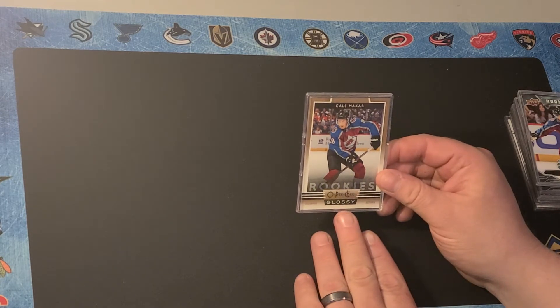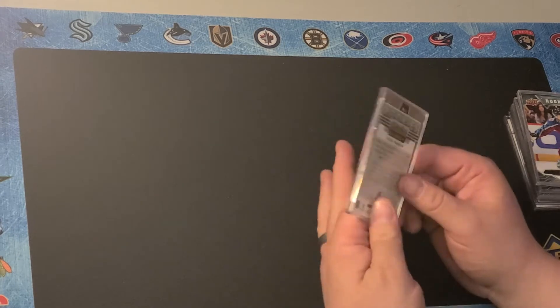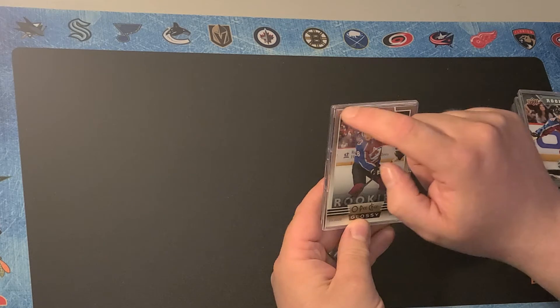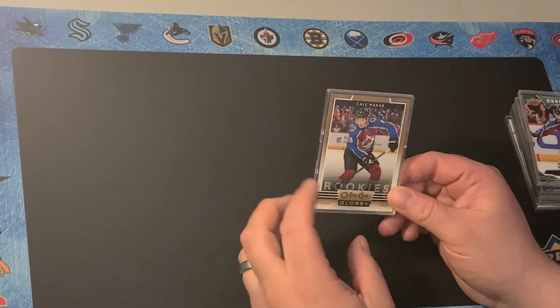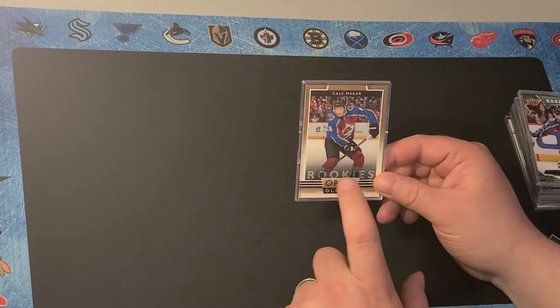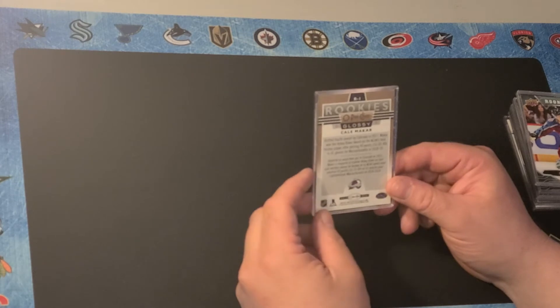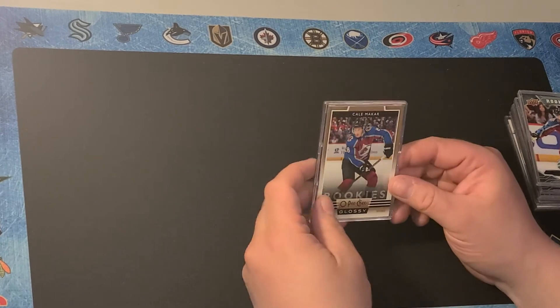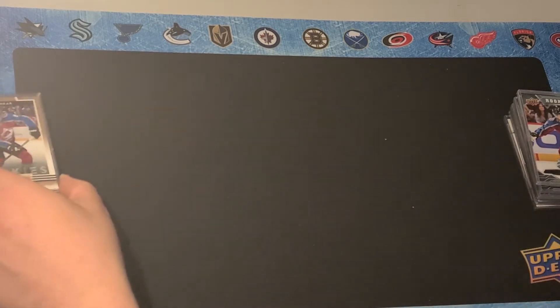This is his O-Pee-Chee Glossy Rookie card and I believe it's copper bronze. It doesn't say on here, but the border is different. I think there's silver, copper, and gold or something like that. And this is — even though it's O-Pee-Chee — you get it through Upper Deck. It's usually part of the extended series, like an inset. So that's his O-Pee-Chee Glossy Rookie.